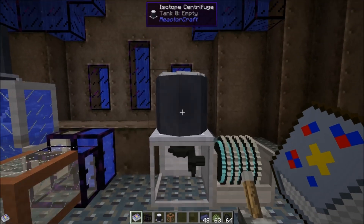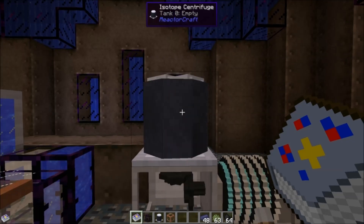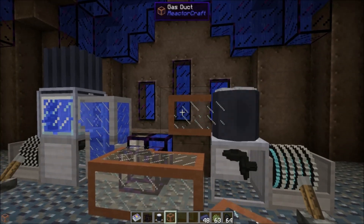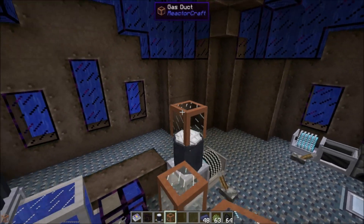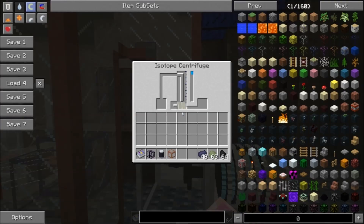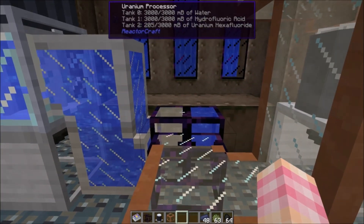Whatever kind of power you're putting into this thing, make sure you gear it down so there's only one unit of torque so you can get the most out of your power. 262,144 radians per second at one newton meter is the minimum. I'm running it at 272,144 — turn this on, and now it's spinning. The GUI has a tank in the middle for uranium hexafluoride, a progress meter, and two output slots for depleted uranium and enriched uranium. You have to pump it in the top — it'll connect to the side but won't actually work from the side. Now we're pumping uranium hexafluoride into the isotope centrifuge, which has a 12,000 millibucket capacity, whereas the processor only has 3,000.